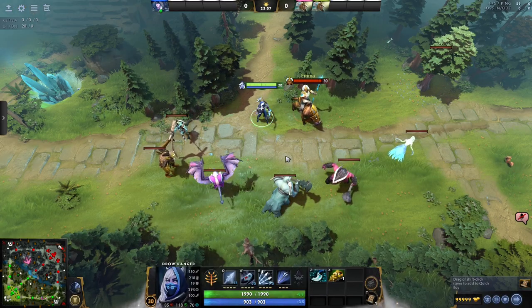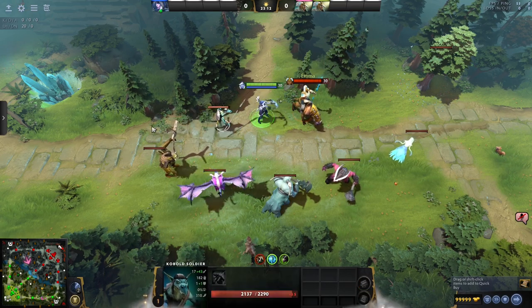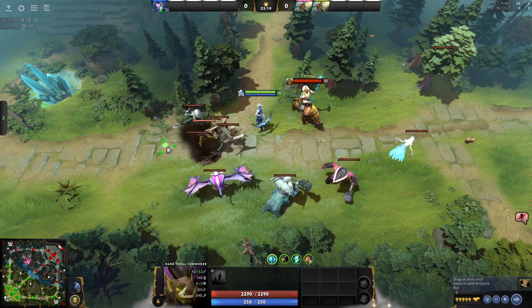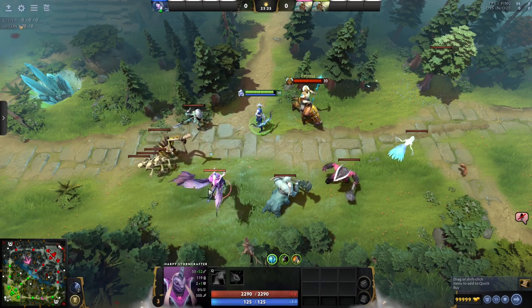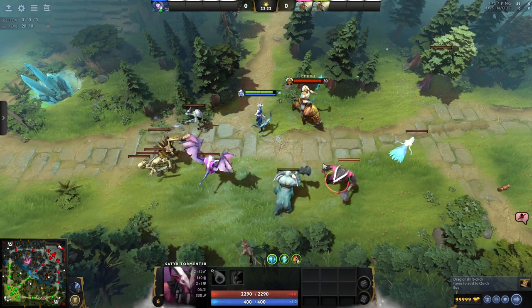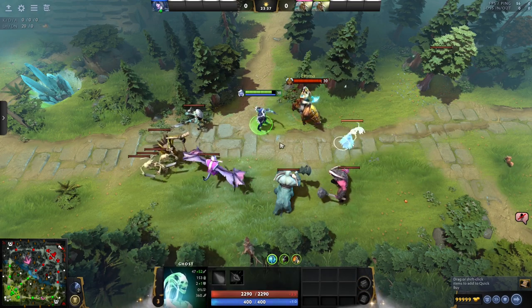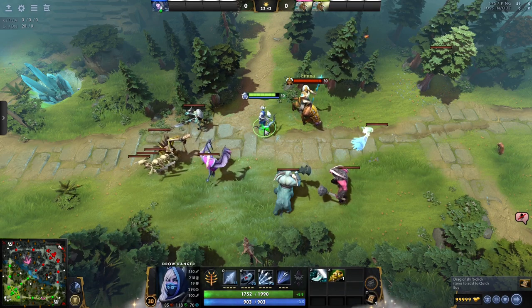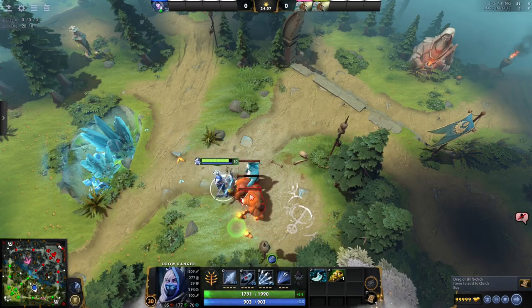Dota's jungle creeps trade the healing of a leash reset for a variety of other abilities. Some creeps will disarm you, others will summon help. There's creeps with chain lightning, AOE stuns, shockwaves, slowing attacks, and much, much more. Every single creep in Dota's jungle has unique abilities of some sort, and most will use them against any incoming threat.